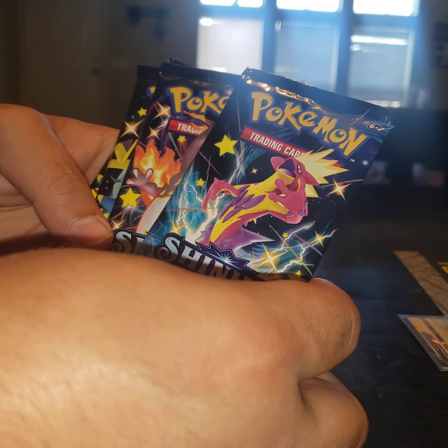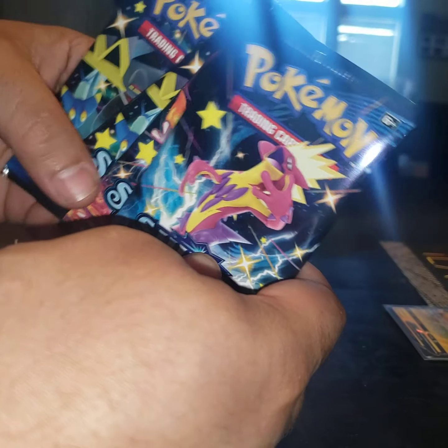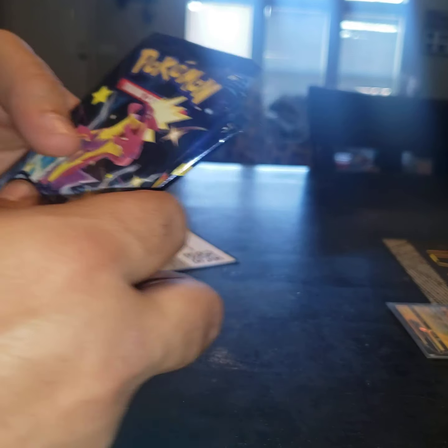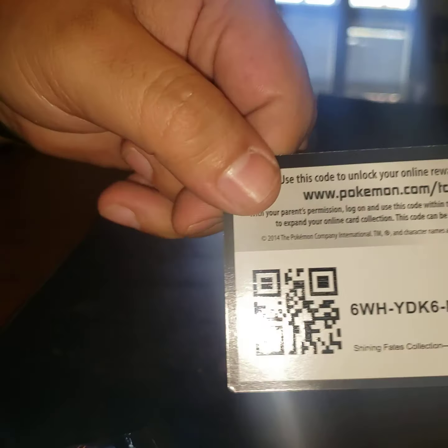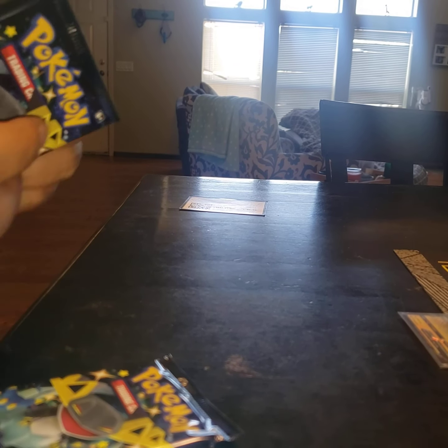Alright, so here we go. We got a Toxtricity, a Charizard, two Dragapult packs out of this. Let's go ahead and get these going. I don't use the code cards if you guys want — there you go, take that. Get yourself a Pikachu. Let's get started though.